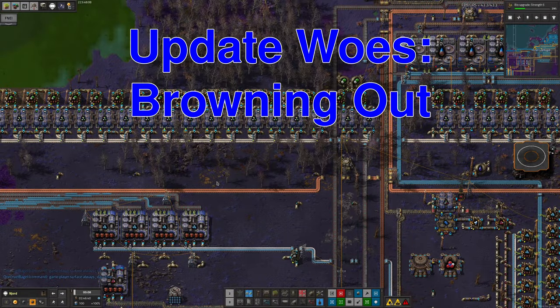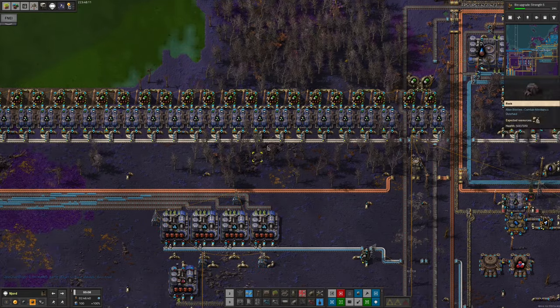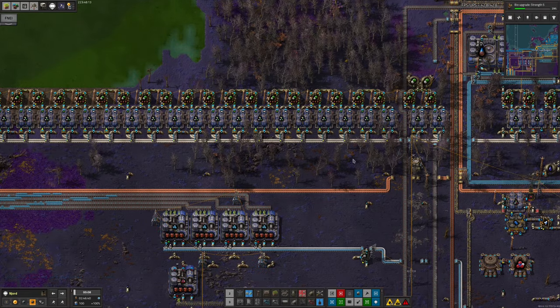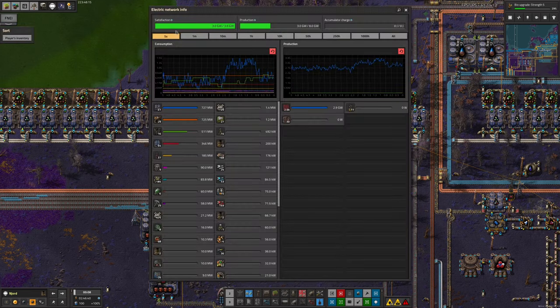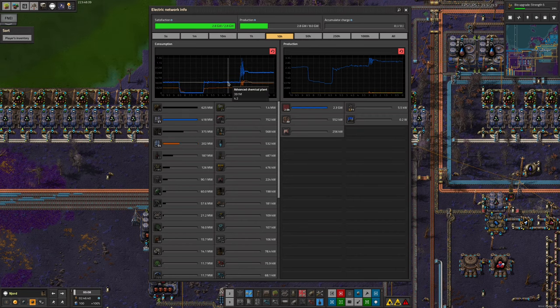Another change that happened in the update is that the electrolysis plants and the advanced chemical plants started taking significantly more power than they used to. Looking back over the last ten hours, we can see that all the electrolysis plants on this planet went from taking 189 megawatts to taking 346 megawatts — so that's practically doubled, which is a fairly big jump. The advanced chemical plants had a similar increase from 391 to 740 megawatts, which is again not far off a doubling of the amount of power they use.